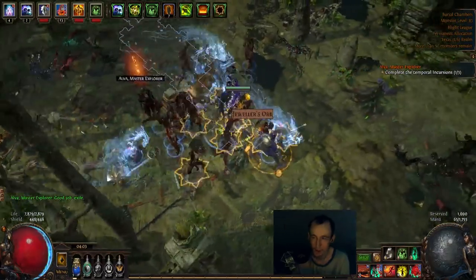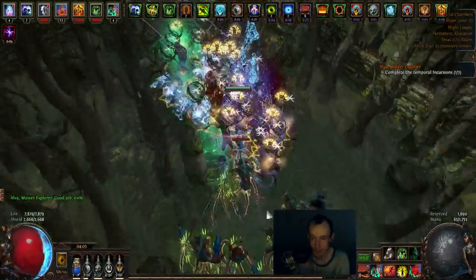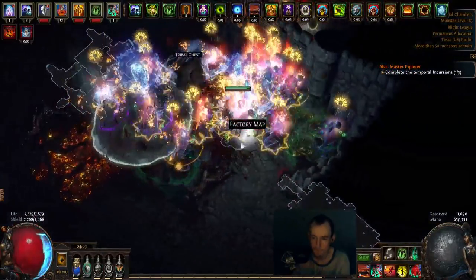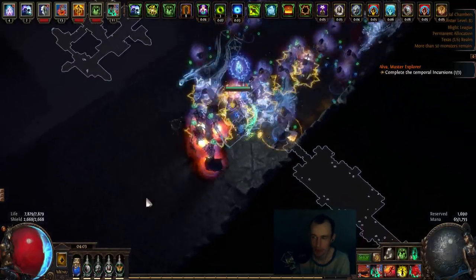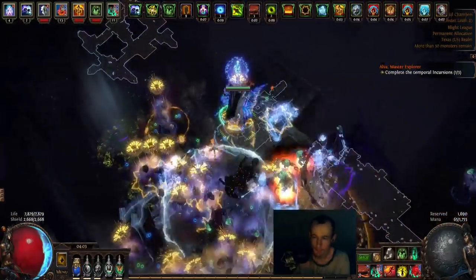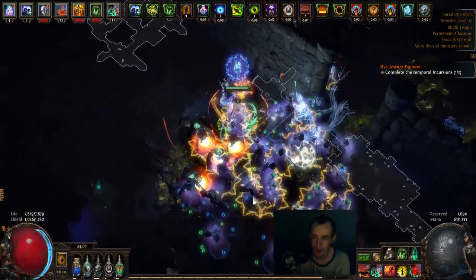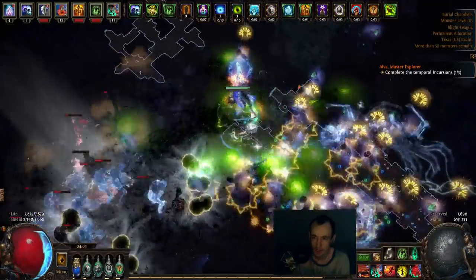Anyone in this situation should never buy beast scarabs. What's another one that counts as a master? Niko — but I'm going to be running Niko because I want sulfite. I want to delve. I could do it on a different map that isn't burial chambers when I'm farming later, and keep my burial chambers shaper stronghold by using a Forge of the Phoenix or Pit of the Chimera or something instead. That's actually not a bad idea.